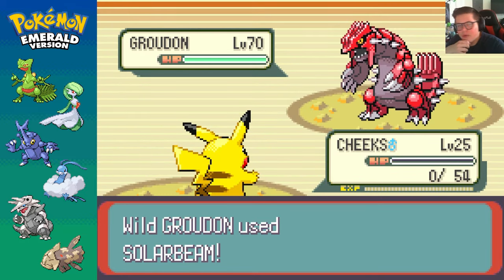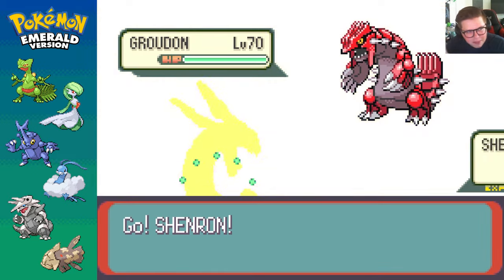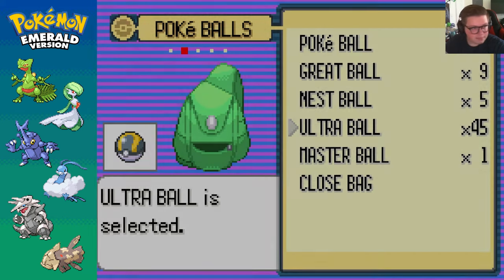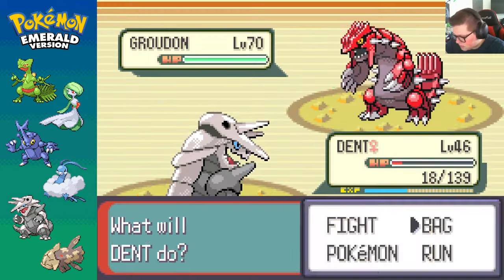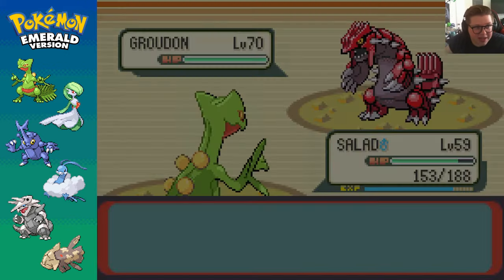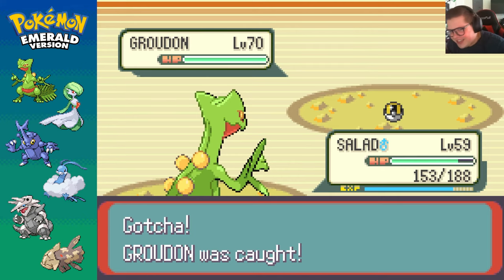Alright. Well, Cheeks is getting obliterated. I tried to paralyze - didn't work. But it's okay. Like I said, I'm going to assume this guy probably has Rest. So there's no reason to start trying to hurt him. I got 45 balls - let's start throwing. And again, the Master Ball I'm reserving for Latios. Groudon's shaken like two times a lot. I don't think his catch rate's any higher, but we've had a lot of two shakes on this guy. Alright, we'll just take him home with us. Yeah, Groudon, you're coming with me, bud.